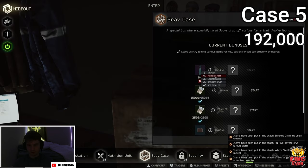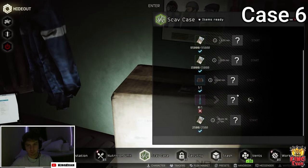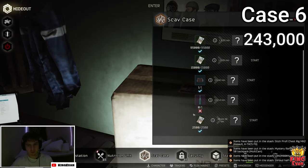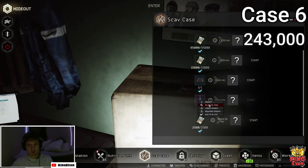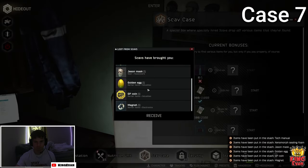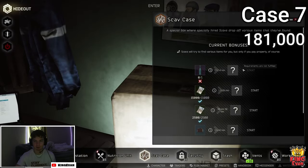An ETG — definitely not profit. Let's see what we get from this one. Blackjack — still not even profit, but we'll take the Blackjack. Next one: GP coin, Magnet, Golden Egg, Jason. Not profit.